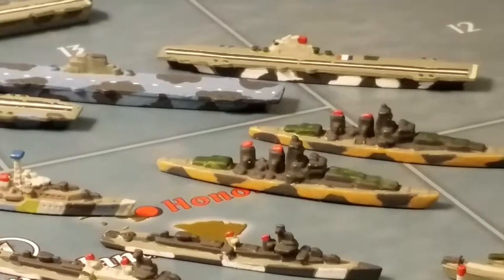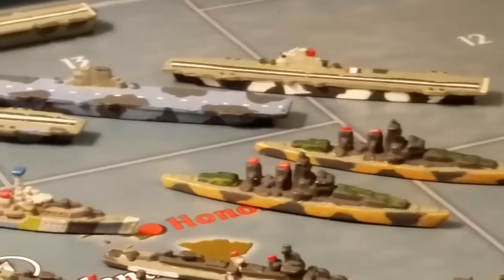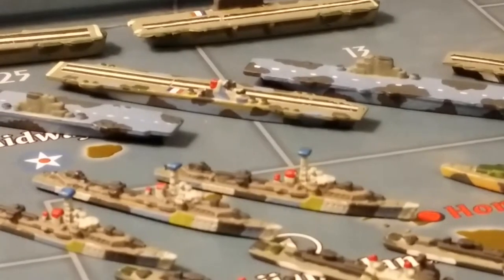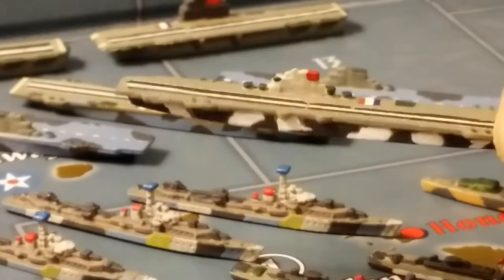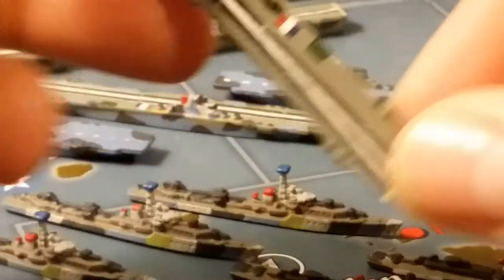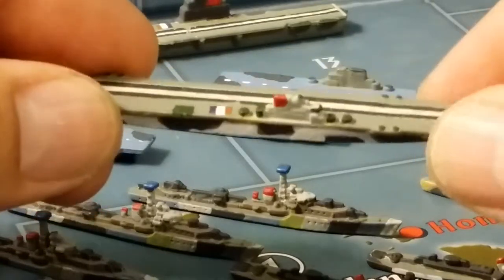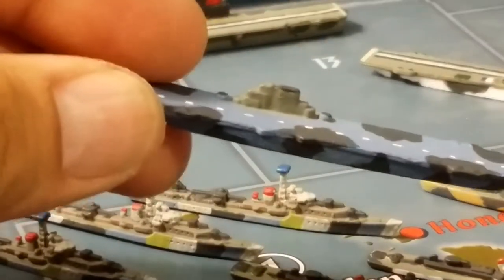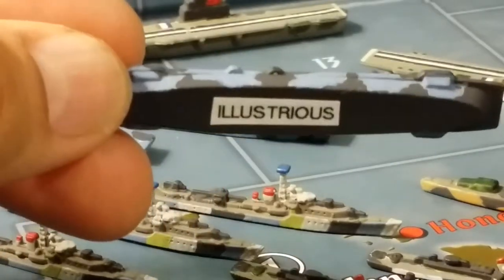In the background you can see my carriers, which I've incorporated and painted them slightly different one from the next. This is the Illustrious - HMS Illustrious.